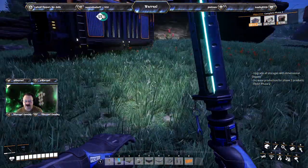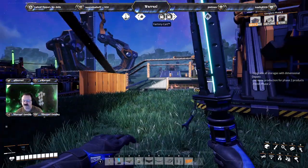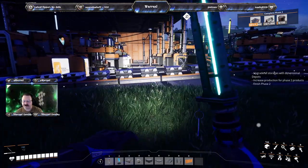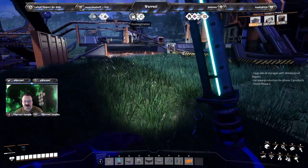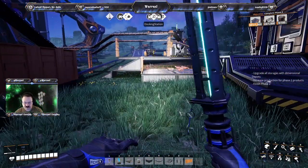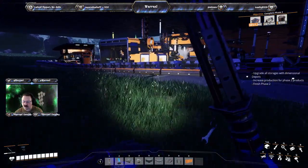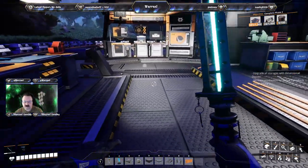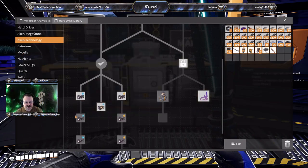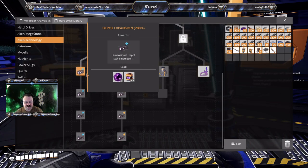Good morning and welcome to our next episode of Satisfactory. When we last left off we found our first Dimensional Depot, and now we are going to work on first of all upgrading all these, so we need to find more Mercer Spheres.